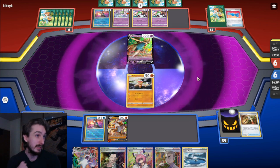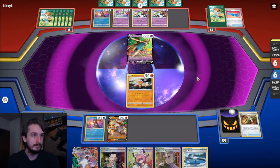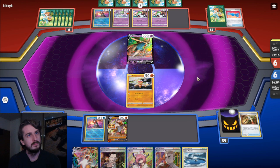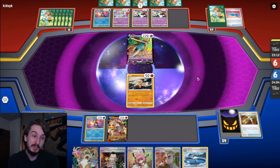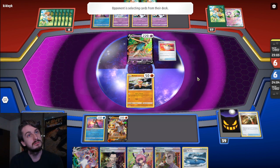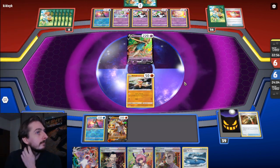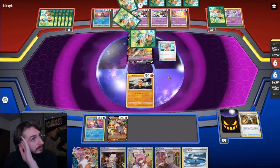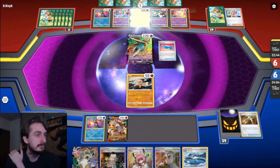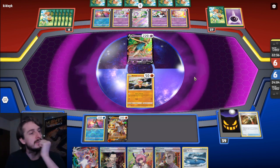Okay — they didn't hit an energy so they might not be attacking this turn, which is potentially huge. It looks like I'm probably going to be Professor's Researching. Wow, wait and claw — that seems really bad for them, it's just putting so many targets for me to get free KOs on while they're digging for Zacian. That's kind of brutal — they've got one psychic energy, maybe two. So we're going to be taking a KO on Baltoy.